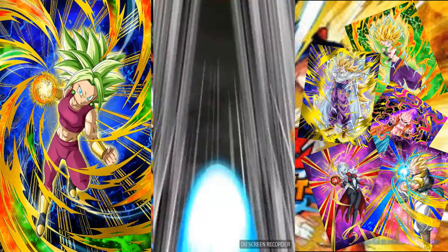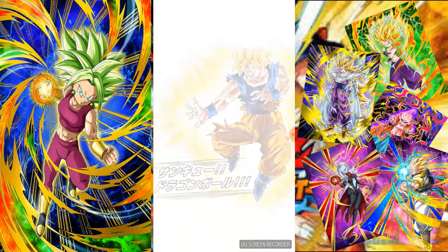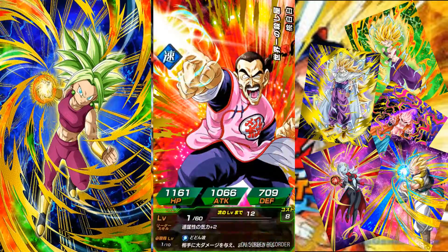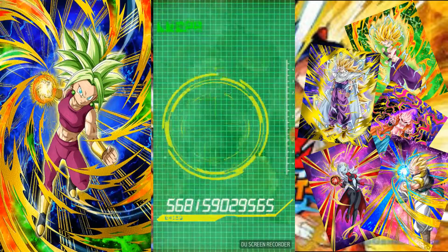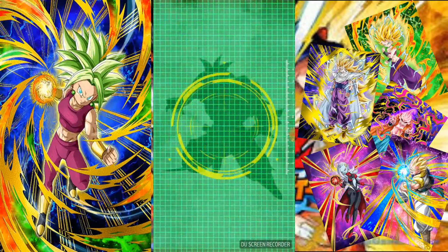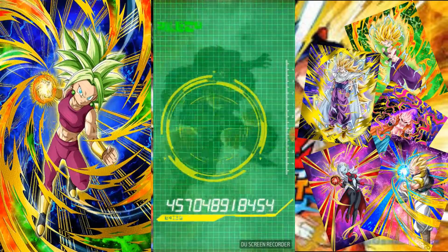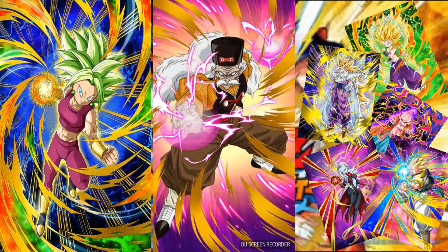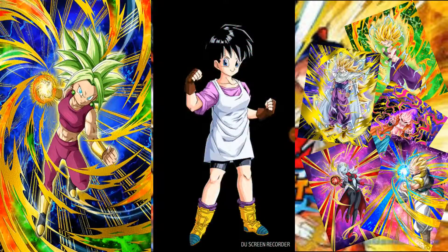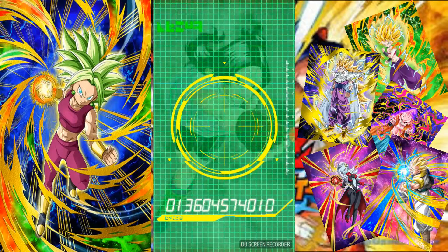Whereas this Kefla banner ends like Thursday, so we have a lot less time with it. I just hope we can get something. If we get another Bergamo though, I'm going to flip out - I will take any card other than Bergamo. Because no one wants Bergamo. I heard that one of Bojack's guys became like a good extreme strength support. And Yakkon. I really want to get lucky again - I get like multiple stars on this banner though.